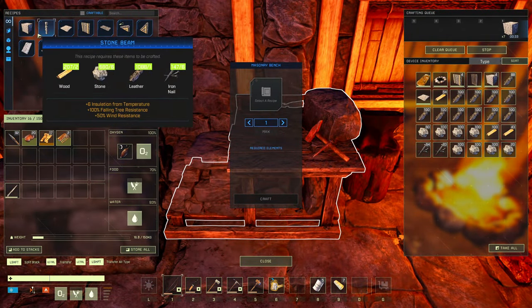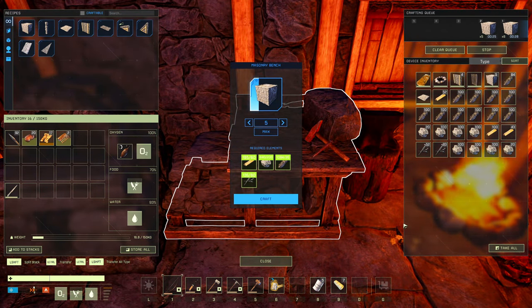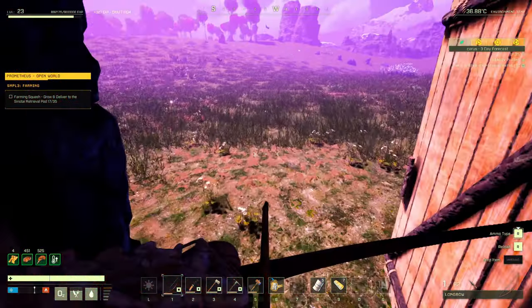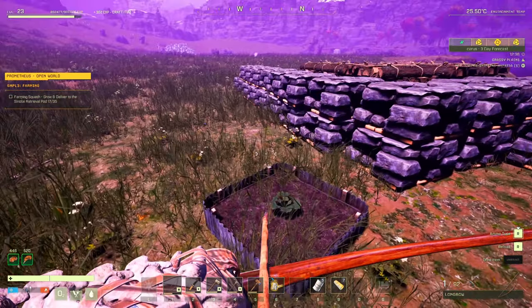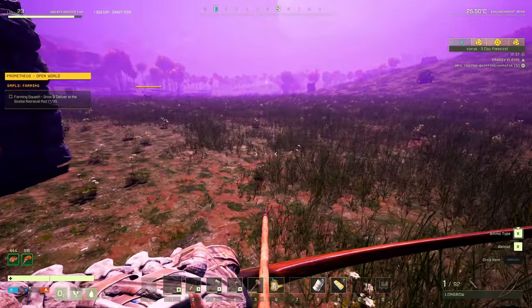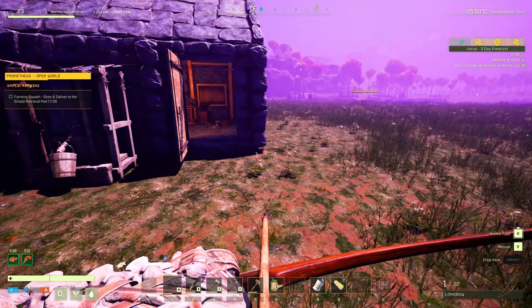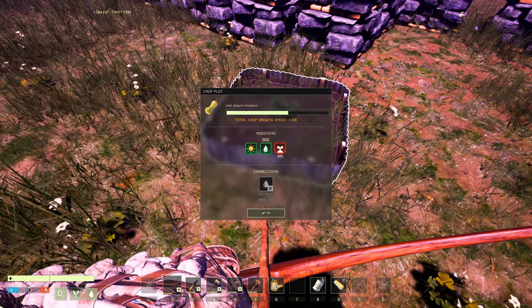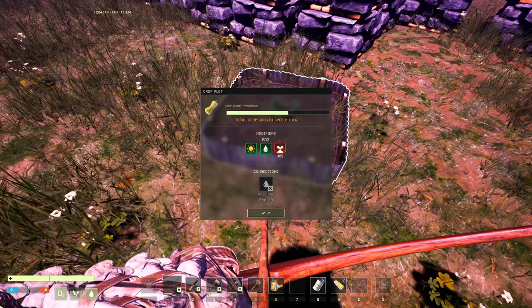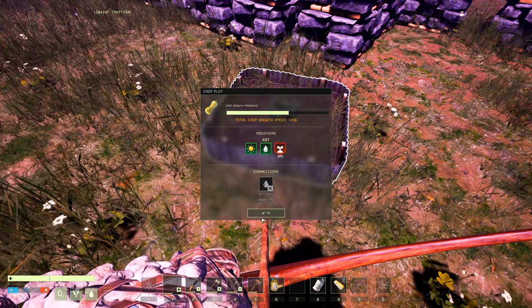I'll take another 400 stone - that shouldn't take long to process. Every so often you come and look and it's already complete. When it rains it's even better because you don't have to water the plants. Hopefully we'll get five squash out of this one - that'll bring us down to 13 needed. It is hit and miss; I've gotten two, I've gotten five, gotten three, so it's hard to say.